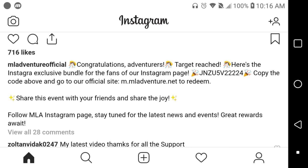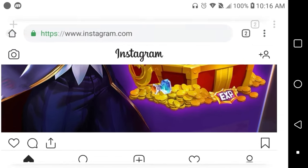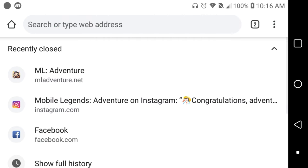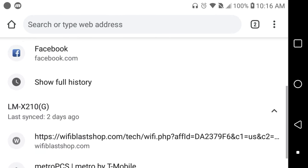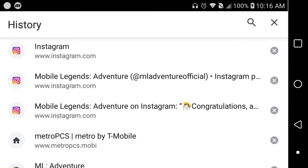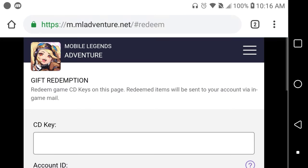What you do is go to the website m.mladventure.com, and you have to make sure that you have your server. Let me pull it up — I'll go under history, that'll be a lot easier. There we go.